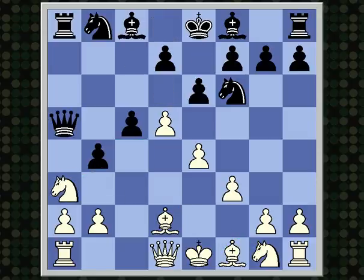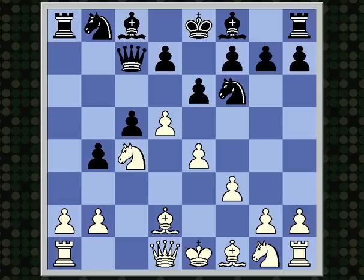e6 is a little more aggressive. Black aims to attack the white center right away, before making any other developing moves. So after Nc4, there's queen c7, and now white has to do something about the pawn on d5.